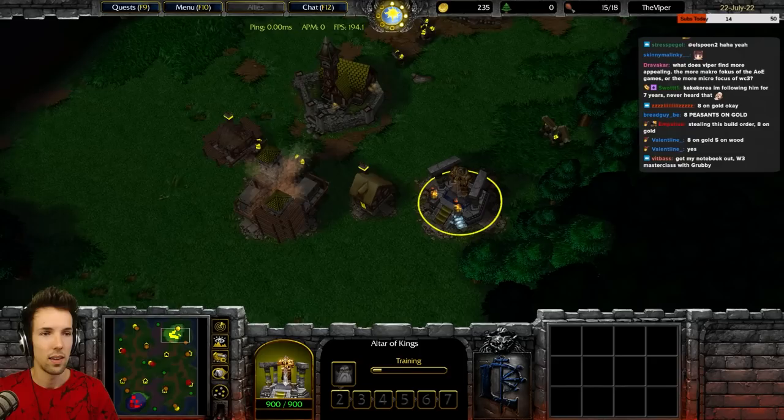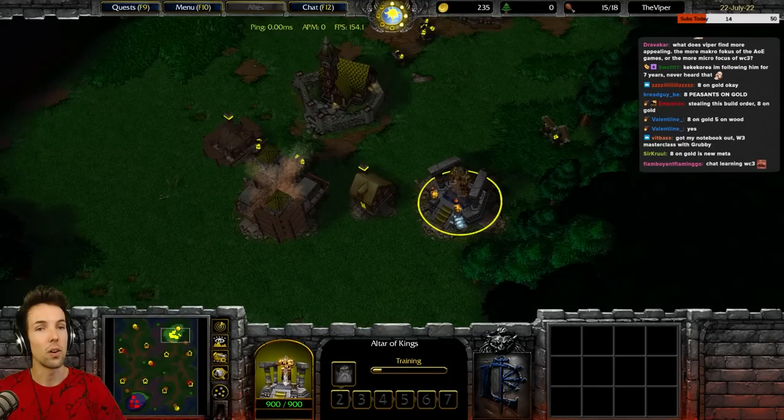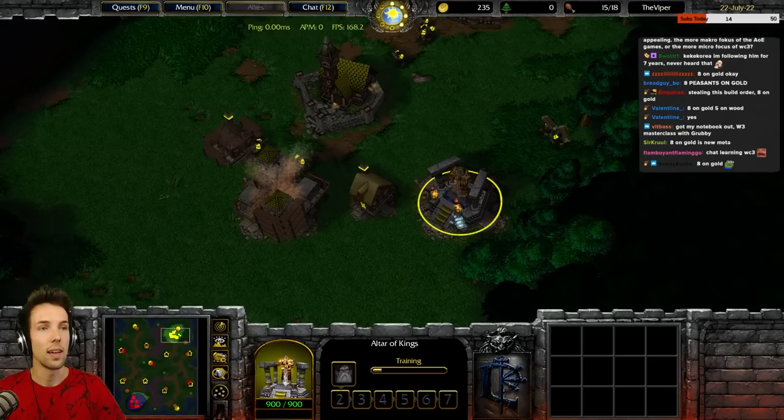This is also a viable build. Compared to the other one where you do the call to arms mechanic and go to the camp — you'll still be doing call to arms for creeping. The difference is you're not going four or five footmen and not getting the defend upgrade. That's the only difference.